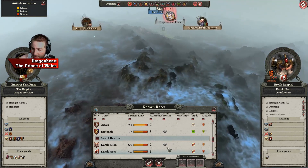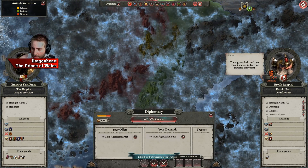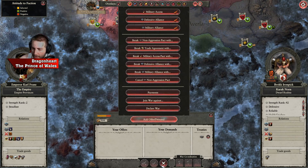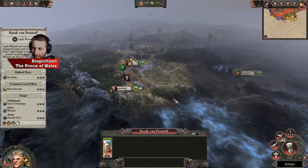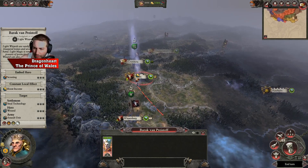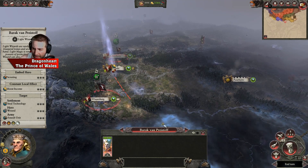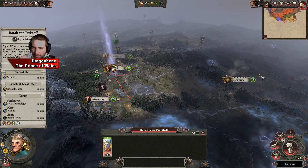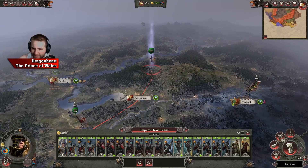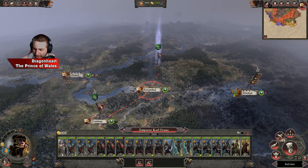I want Karaknorn to bugger off. Non-aggression pact with Karaknorn — I've got a non-aggression pact with them anyway. So if they do declare war they break that pact and become a bit dishonourable. So it could be worth considering. We'll go down Norn and Wistenland, around the periphery, then into Avaland and then the vampires — that's how we're going to do it. I'll be recruiting some decent stuff as I go along.